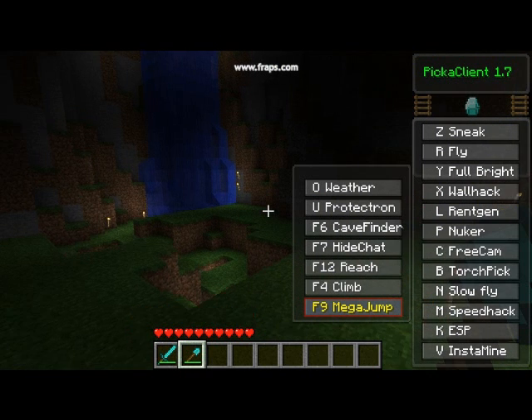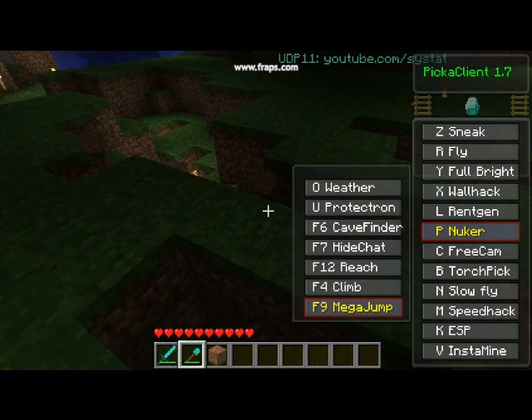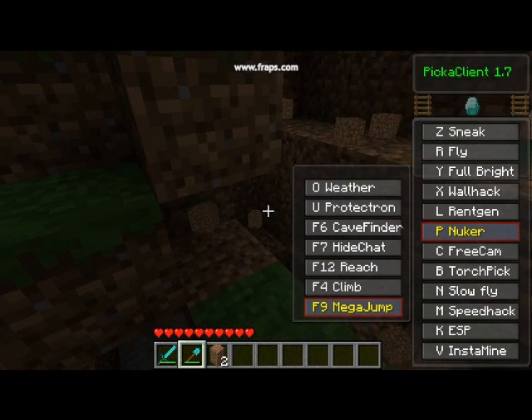Then there's Nuker. You press P, hold it, and in the area, dirt blocks will just be popping off. It's crazy, it's intense.